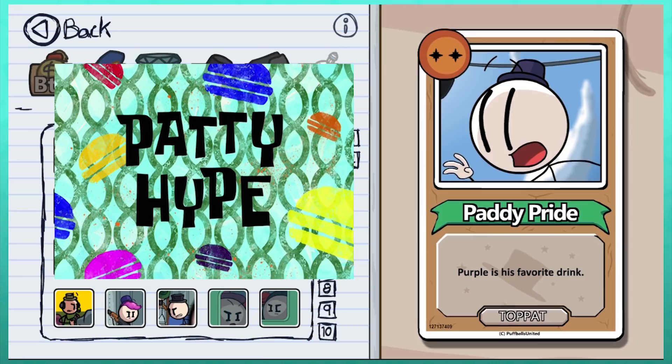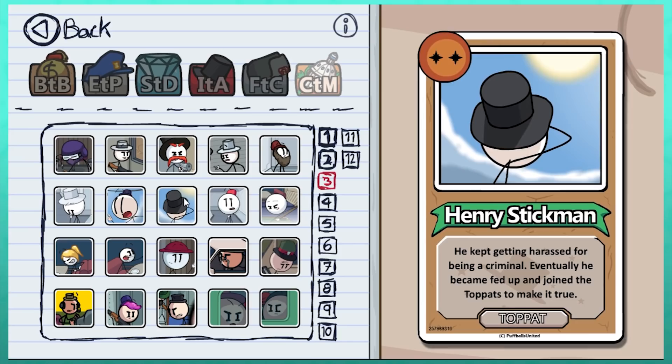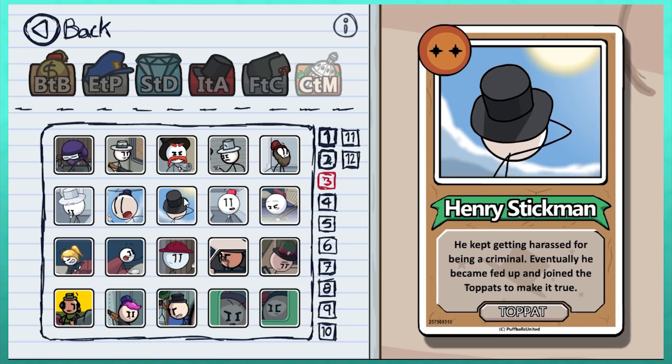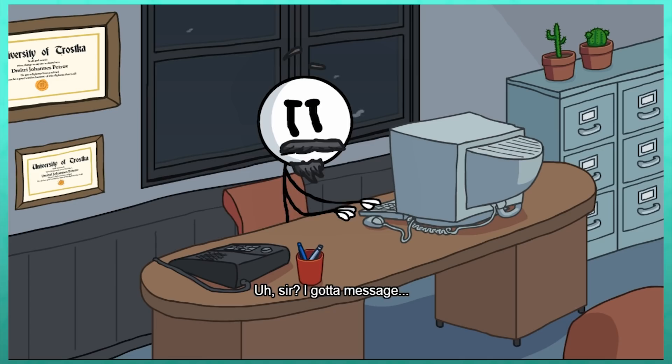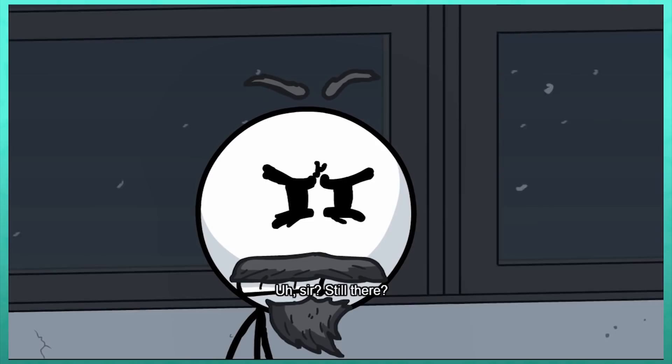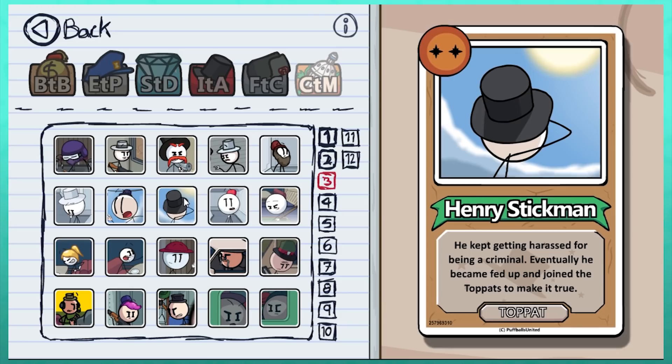And finally, we have a top-hatted character we literally only ever see from behind — Henry Stickman. It actually took me a couple takes to get it right, I'm so used to saying Stickmin at this point. This plays off the often mispronounced main character's name, and the bio suggests that Stickman became a criminal because of that constant mixing up.